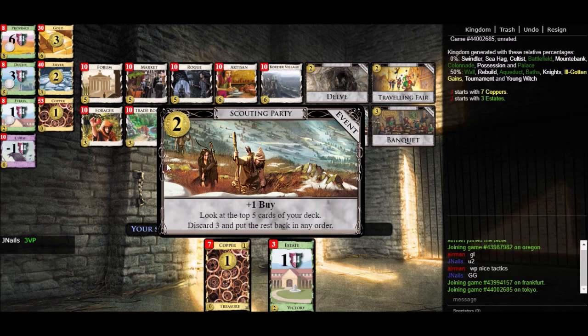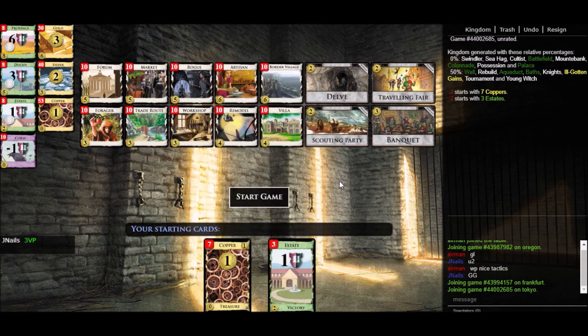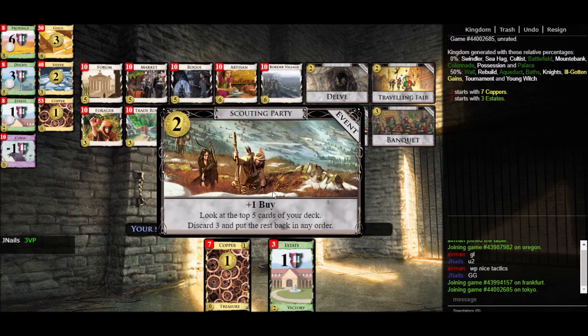So for events, which are things that you buy, this is sort of the equivalent of being a cantrip. We said an action card needs plus one card and plus one action to function as a cantrip because those are the implicit costs of every action. Well, the implicit cost of an event is you have to buy it. So putting plus buy on an event is like making it a cantrip — you no longer have to account for an extra buy in the cost. You spent a buy and you got it back. This is sort of buy neutral: the real thing you're doing is spending two coins to get this effect, but you're not spending a buy.